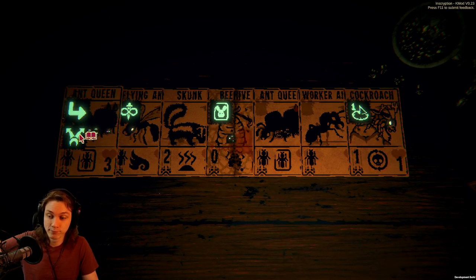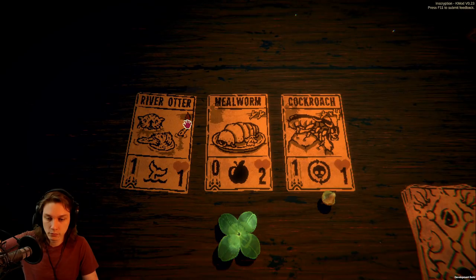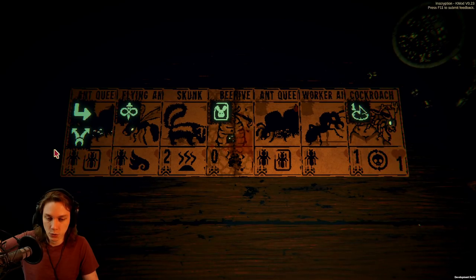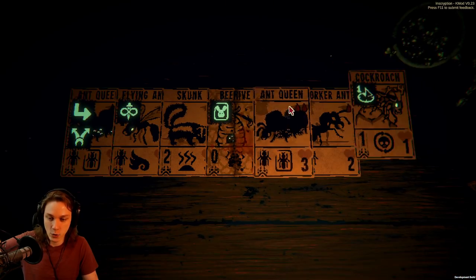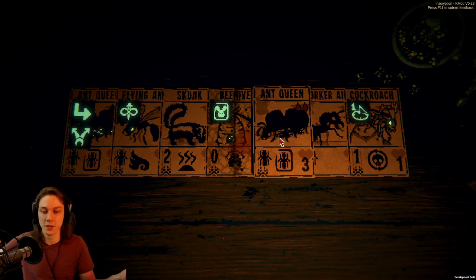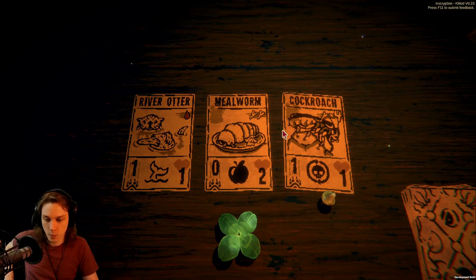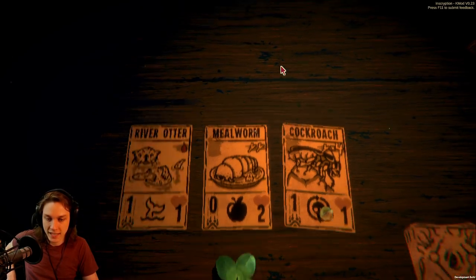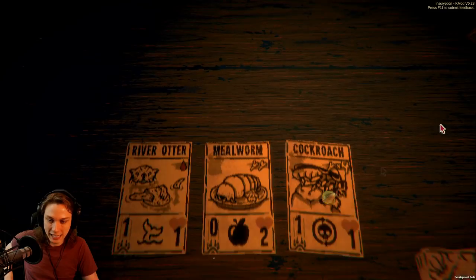Mealworm — mealworm good. Mealworm into skunk wouldn't be that bad. I'm about to go to two mycologist spaces. I do feel like I should probably get an endless ant queen so that no matter what the enemy does to me I still have the ability to put value back onto the board. That said, I already have a cockroach in the deck — but I'm not going to be able to join those at all because the cockroach already has a sigil in it.